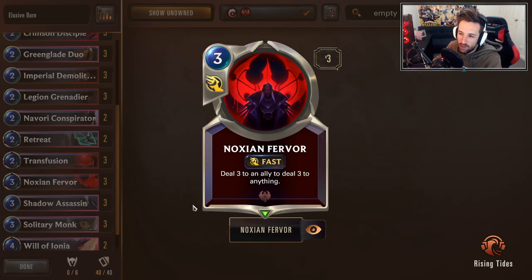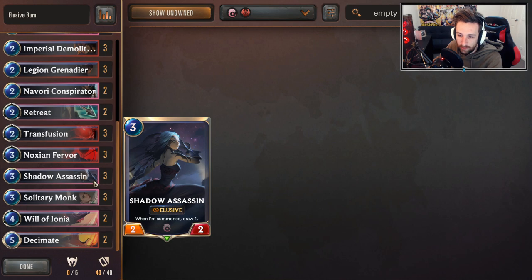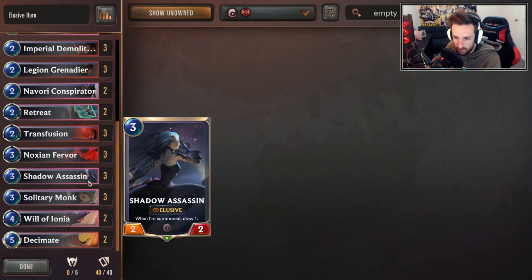Noxian Fervor — usually used to deny your opponent's value from their removal as well as pushing damage. It can be quite oppressive at times. Quick tip: try to look for the opportunities where your opponent's tapped under or they kind of commit the resource first. Usually, if you're on the attack token and you're attacking in, it's going to be your opponent who has to react. So that way you can kind of get your Noxian Fervors off. Try to use it towards the end for a finish, or if needed, clearing a very high value target for your opponent.